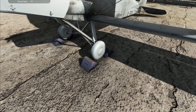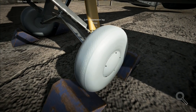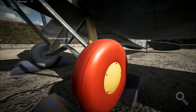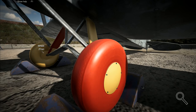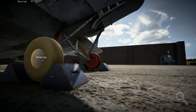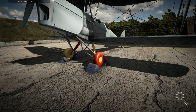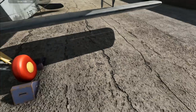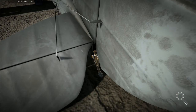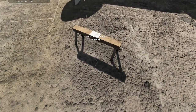Now we need to check the undercarriage. I'll click down on the wheel — compression leg is damaged, that wheel is damaged. Wheel cap is fine. That compression leg is damaged, that wheel is fine. That wheel cap is fine. So we've got a couple of bits that need something doing. I'll right-click and go back around to check the tail skid — that's damaged as well.